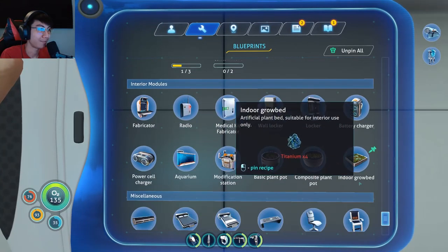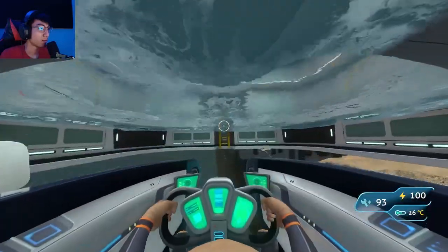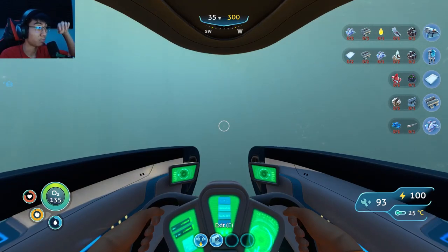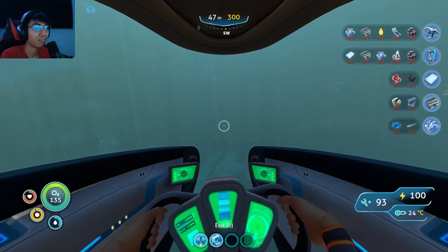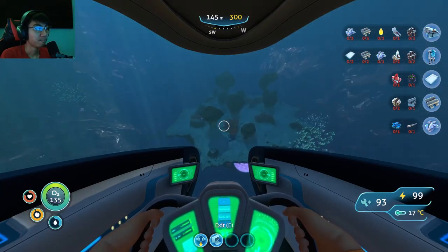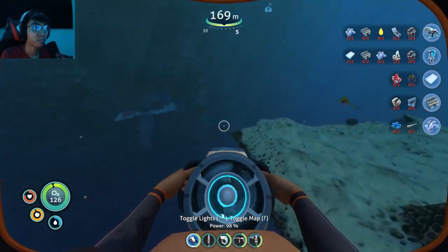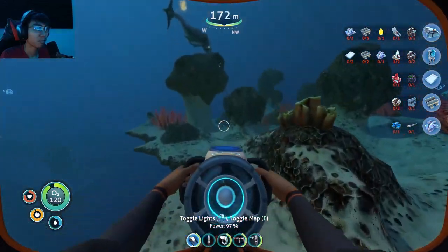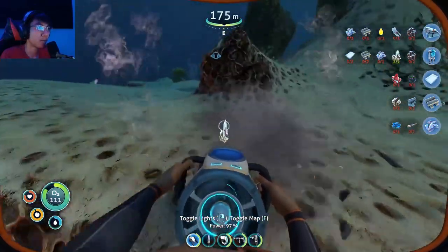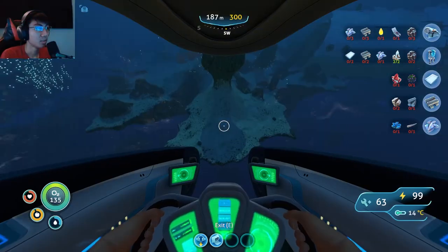I don't even know if I have that blueprint — oh look at that, I happened to get a gel sack too! I need gel sack and ruby. We'll need more titanium, all systems online. We need a lot of titanium. I need the ruby too. The floating islands have quartz though. They've got silver, quartz, and diamond — oh wow, resources! That scared me.